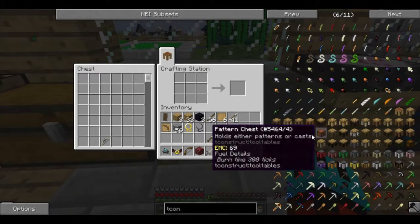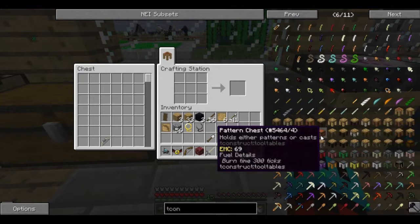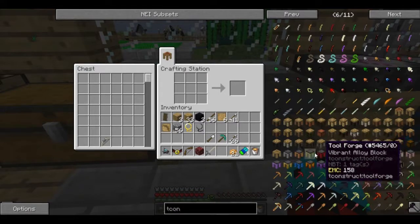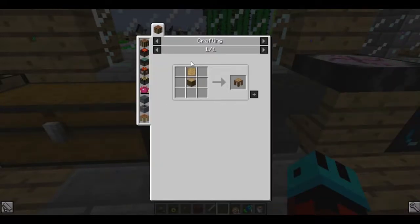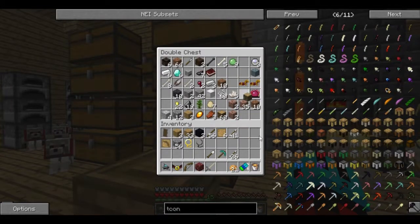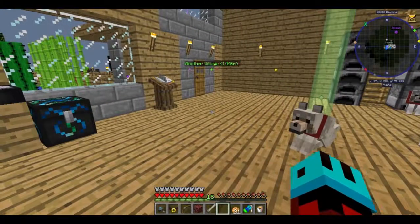Part builder. Let's make — we should also make a pattern chest while we're at it. And a part builder. It's just a log. Good, we have a log of oak wood.